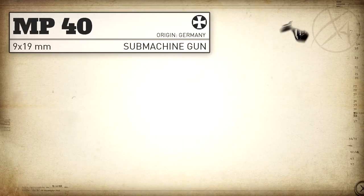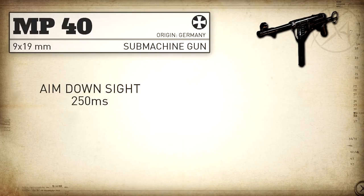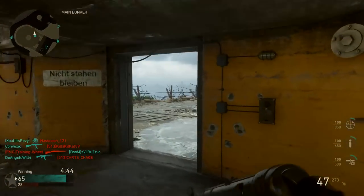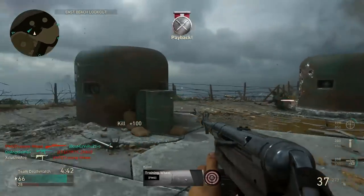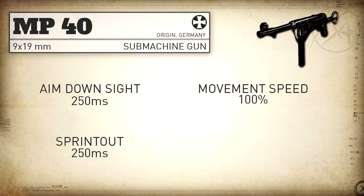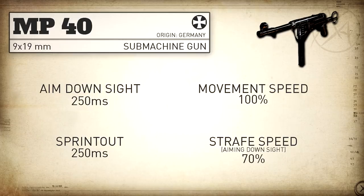Getting into some of the handling stats, our aim down sight time is 250 milliseconds. This is slower than a bunch of the SMGs but not quite the slowest, and is actually in line with most of the rifles in this game. As for our sprint out time, it's also a bit slower than some other SMGs and right in line with rifles. Our movement speed is standard for SMGs at 100%, and our aim down sight strafe speed is also standard for SMGs at 70%.